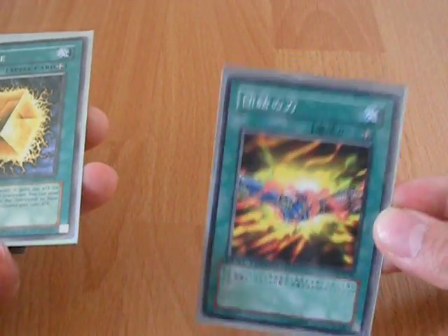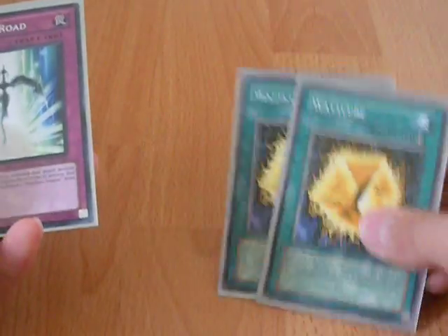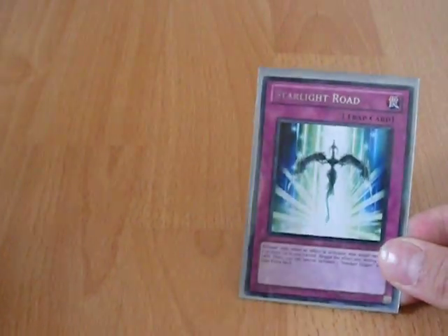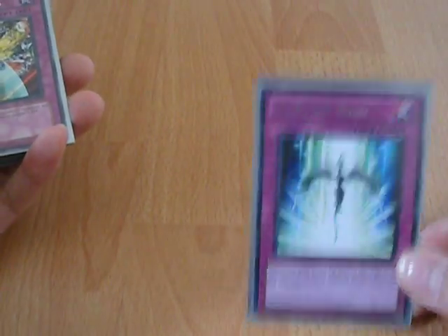I have an OCG Dual Terminal Wustand just to boost attacks, preferably on Watt Hopper. Two Watt Cubes — just boost attack again. Starlight Road — protect me from mass destruction cards such as Dark Hole, which is a weakness of Watts. And I get a Stardust Dragon.